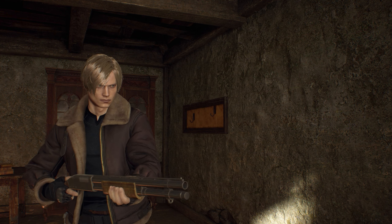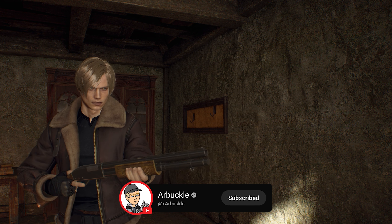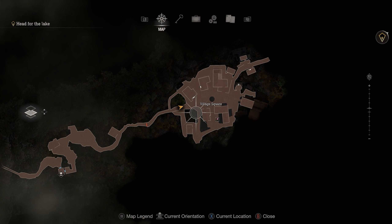Hey everybody, in today's video we're going to show you how to find the W870 shotgun here in the new Resident Evil 4 Remake. So without further ado, let's jump into it.